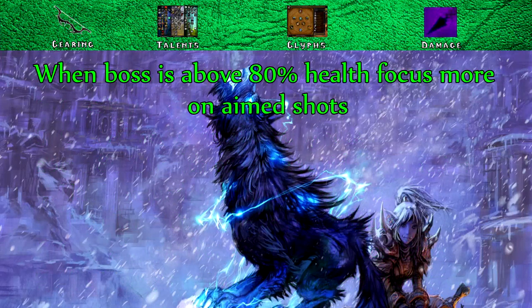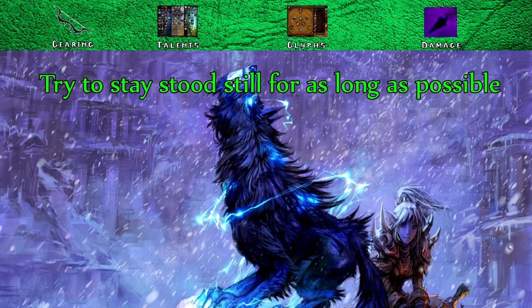Remember, when the boss is above 80% health or if you have Rapid Fire active, focus your rotation on using more Aimed Shots. Another important thing to note is your mastery passive — you will do more damage while standing still due to the Sniper Training buff, which gives you 5% more damage, crit rating, and shot range. If you move, the buff has a 5 second duration, so try to stay still for as long as safely possible.